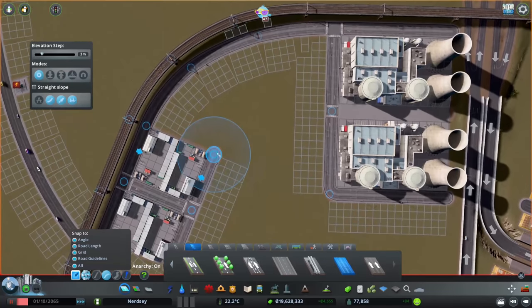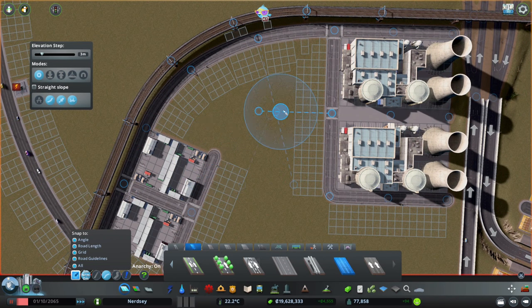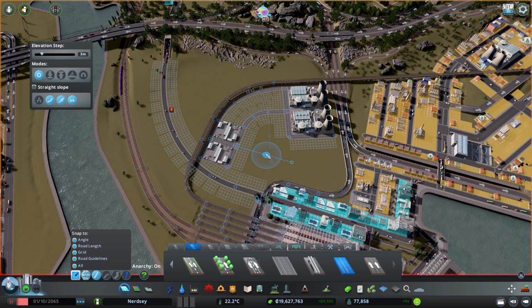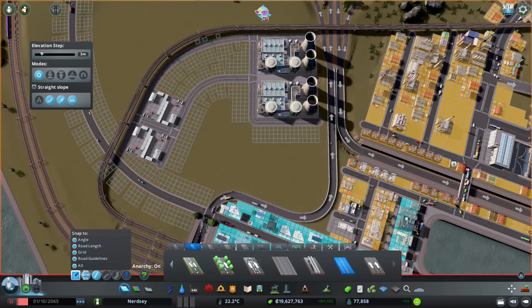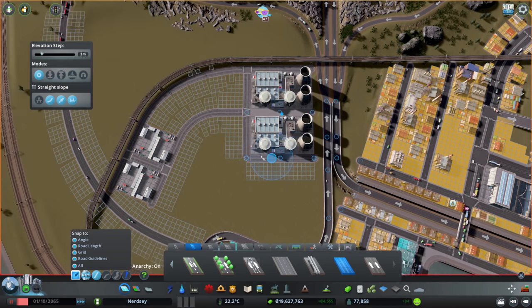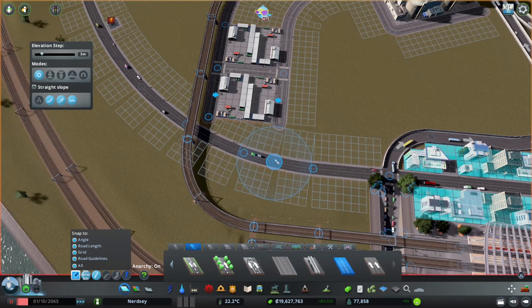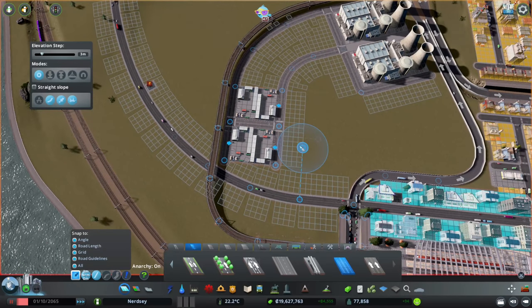That actually looks all right. Can I get this road to match that one? That's seven by seven and straight in there. That's going to kind of just loop around the way I would like it to. I don't really know how I'm going to get this all to properly fit together yet though. I'm also thinking that maybe a road on that side wouldn't be such a terrible idea. I don't think connecting it there is a good idea because these garbage trucks are going to need to filter in one way or other.